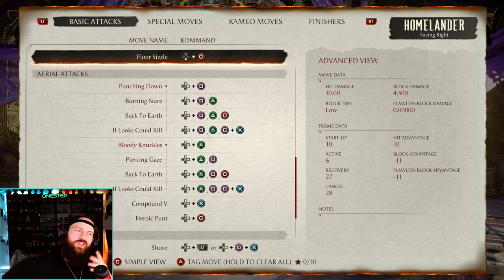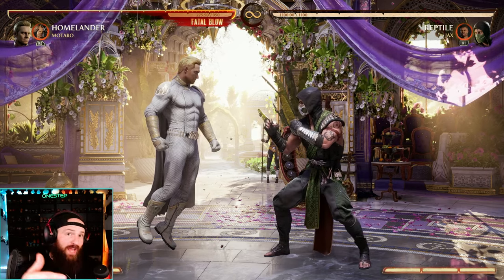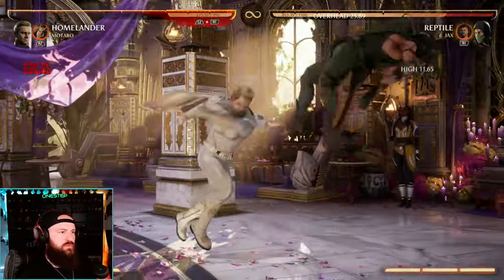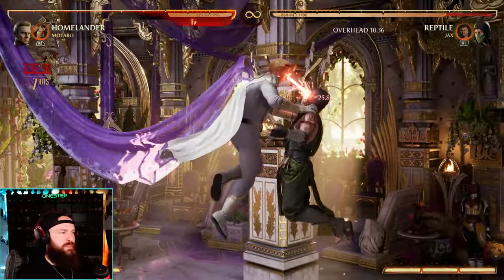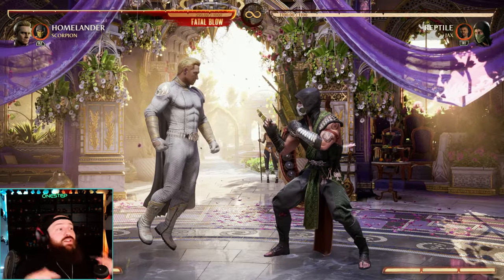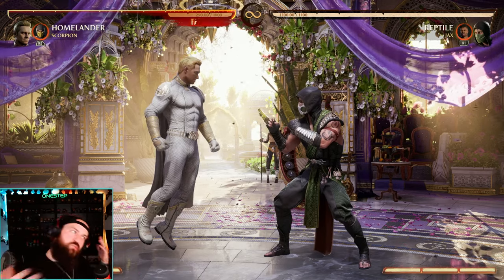For air combos, Homelander really has two or three options you'll use most often — mainly one, two, two, one. You can end those with either four or a grab: one, two, four; one, two, grab; two, one, four; or two, one, grab. A lot of the time you'll do two, one or one, two, then back forward two for that fly dash into one to slam them back down to the ground and continue the combo there. Or you can just end it with two, one, grab in the air — nothing wrong with keeping it short and sweet.